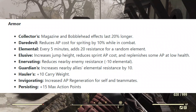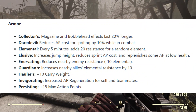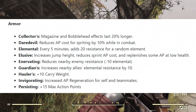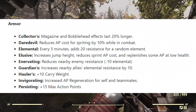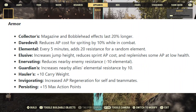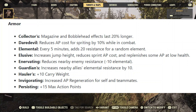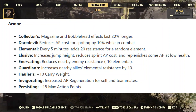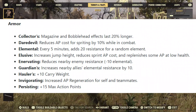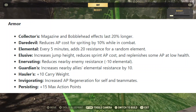Collectors: magazine and bobblehead effects last 20% longer. Daredevil reduces AP cost for sprinting by 10% while in combat — some of these sound redundant, like we already have some of them. Elemental: every five minutes, adds 20 resistance for a random element — that sounds a little OP. Elusive increases jump height, reduces sprint AP cost, and replenishes some AP at low health. Enervating reduces nearby enemy resistance, negative 10 elemental. Guardians increases nearby allies' elemental resistance by 10. Haulers: plus 10 to carry weight. Invigorating increases AP regeneration for self and teammates. And Persisting: plus 15 to max action points.